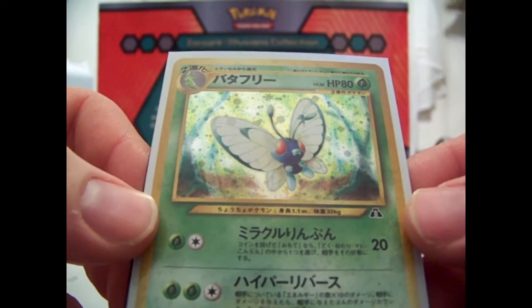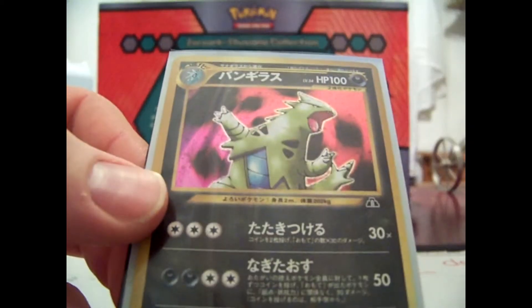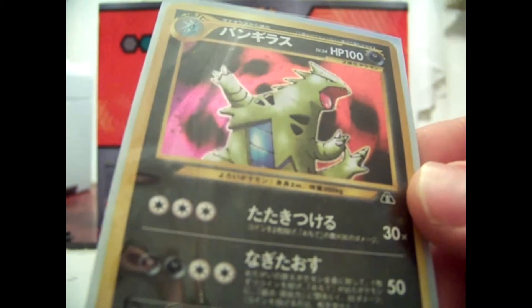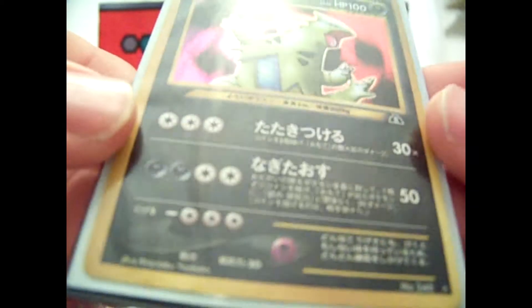She also had two Neo holos: Butterfree, which is the one I need — it usually goes for about five or six bucks, so I picked it up. I think I only need about four other cards from this set now. Tyranitar holo — I have one but mine's damaged. It's another expensive holo from the set, so I got that.